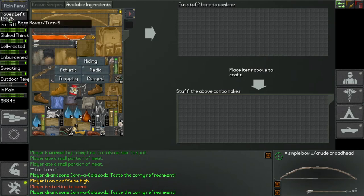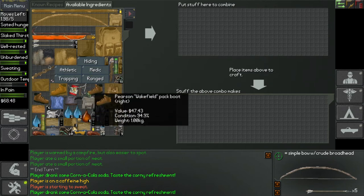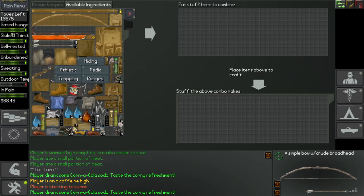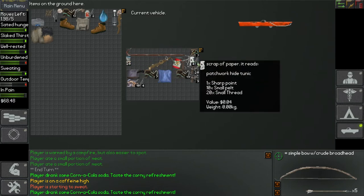I just realized there's not a set amount of moves it uses when you go to craft something. In other words, crafting something doesn't take up just 0.25 — it actually depends on how hard the task is. Because I just shredded newspaper and it took only 0.01, whereas something like making a fire takes up more. Using a lighter to start a fire is probably less intensive than using your trapping skill and making a friction fire — it takes less time.